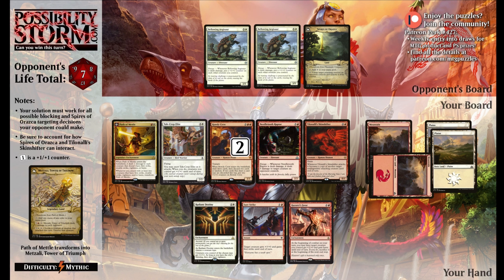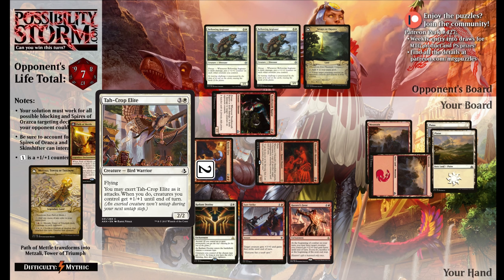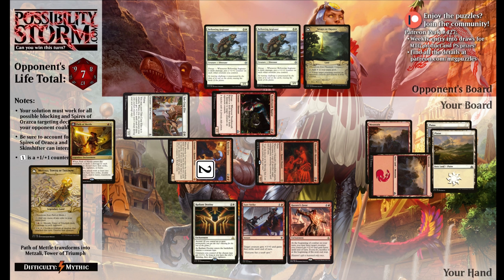Then we go to attacks. The first thing we want to do is make sure we exert our Tajcrop Elite to pump our team, and then we need to copy our Tajcrop Elite with the Skinshifter's copying ability. So the Skinshifter will become a second Tajcrop Elite. However, this is where things get a little bit tricky.